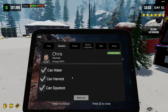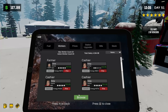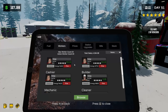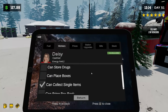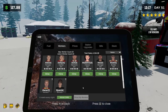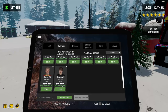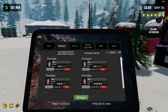Are the prices all still? Yes — that's good. Let's go back to my workers, go to Chris. Details: can water, can harvest, can squeeze. Okay okay okay. But who... Max workers 23, active workers 20. It's supposed to show you how many you have and how many you can use somewhere. I thought for some reason it showed you how many spots you had left open for these jobs.